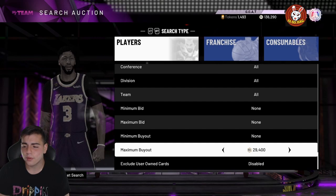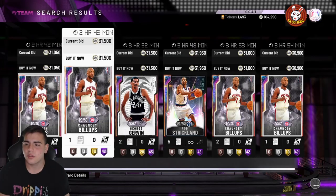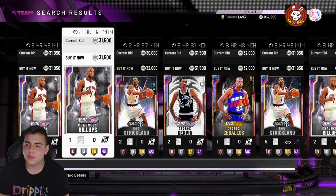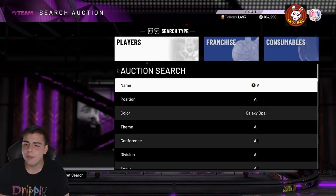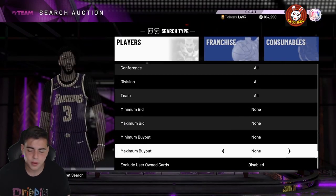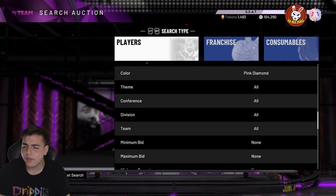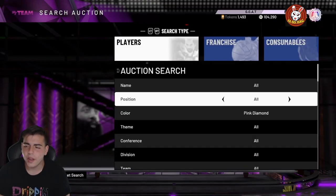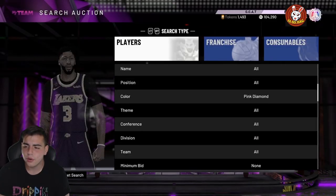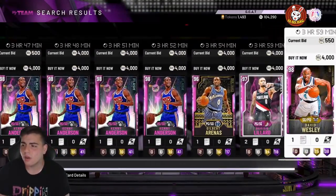How are you going to make MT if you don't have any MT? I would stick to the Galaxy Opal filter right here — this is going to be the best filter to stay at right now. I picked up a couple cards to enable it and missed a couple snipes. I've just been sitting through here hoping for some fire to happen. You could switch to a LeBron James filter or TMac filter — there are so many opals right now, it's really just a matter of luck and patience. If you have any high tier cards, do not sell right now — wait till 9 to 12 Eastern. That's a snipe!